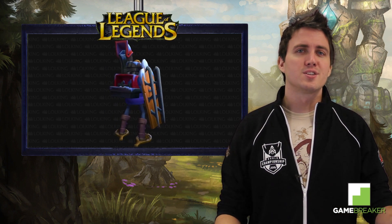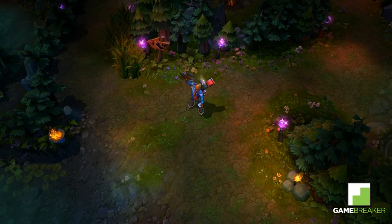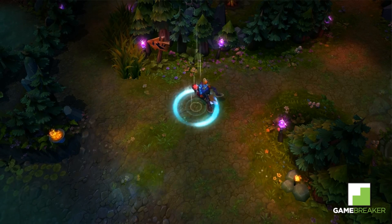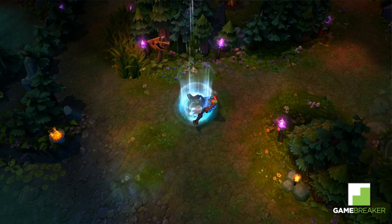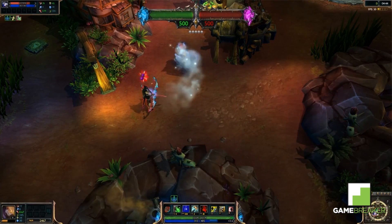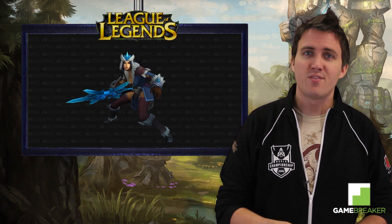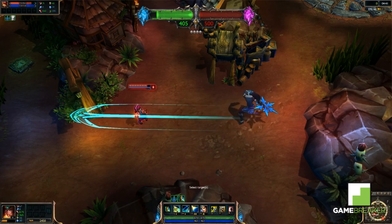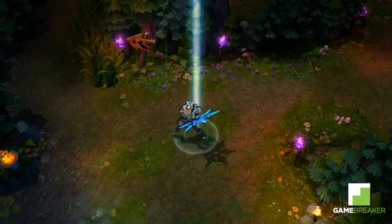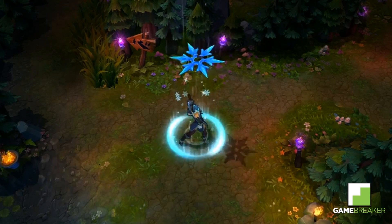Next up is Snow Day Singed. This mad chemist is all bundled up and ready for a snowball fight this season. Instead of his signature poison bottle and shield, Singed has opted for a Zaun-styled snowblower and his favorite sled as his weapons of choice. His new particle effects may be a little snowy, but I have a feeling he won't be any less deadly. And finally this year comes Snowstorm Sivir — her oversized snowflake is more deadly than pretty. Just like Lulu and Singed, she's bundled up for the holidays. Just don't say her new particles look stupid, or she might rain down a blizzard of pain on your frozen face.